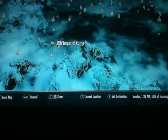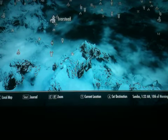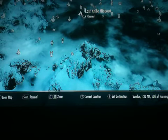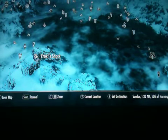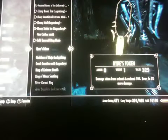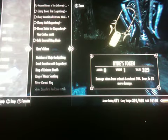Froakies Shack is over here by Battleborn Watch. You probably did it early in the story. Lost Knife Hideout is nearby - you often have to go there for a quest. At Froakies Shack you have to kill seven characters and he'll give you a rare item. It reduces damage taken from animals by 10% and adds 5% to your bow damage. You can craft a better amulet, but it's a rare quest reward.